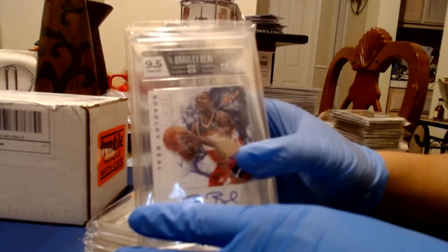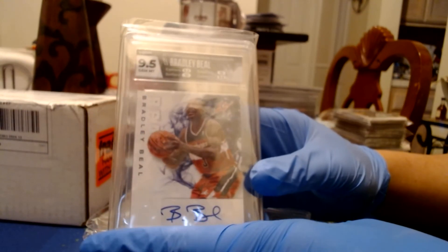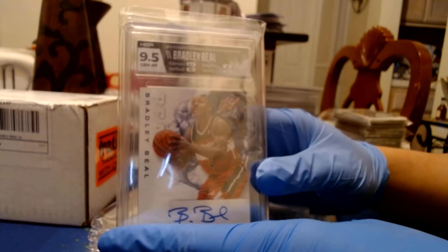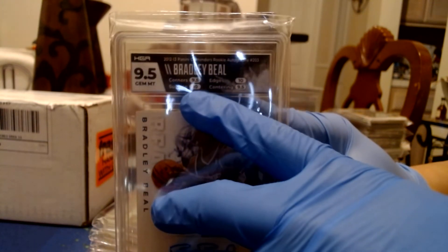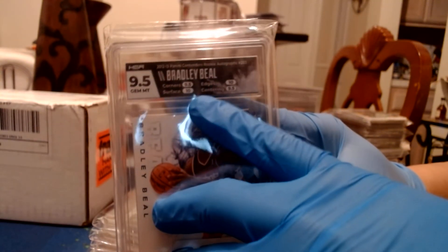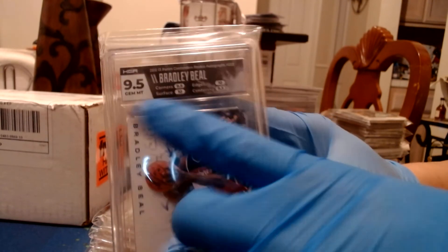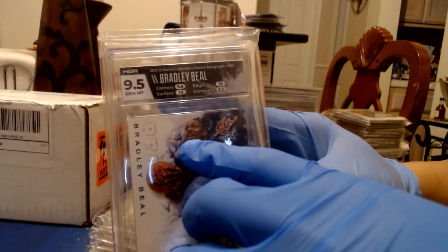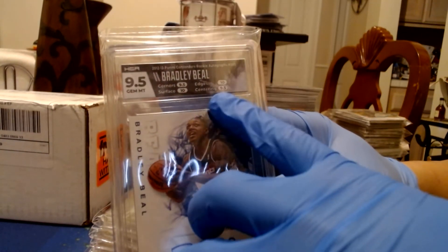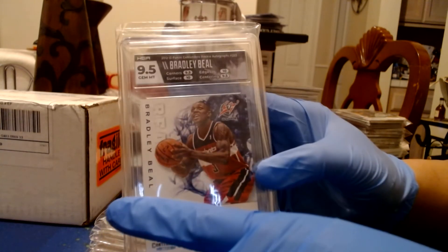Our first slab is a Bradley Beal rookie auto from Contenders — it's a 9.5. The surface actually got a 10 on this one. I cleaned these cards and look, I finally got a 10 on surface. Last time the best surface grade I had was a 9.5. So this one was close to a 10 overall — had the corners or centering been better, I could have gotten a 10. Not bad.